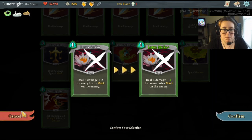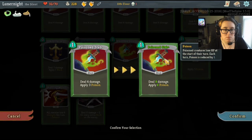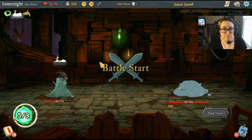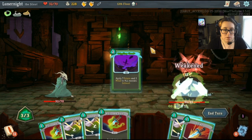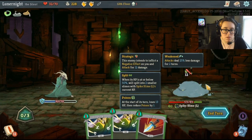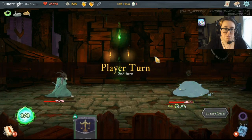Six plus four for each lotus mark. Grab my poison cards honestly. Cloud, strike, stab. I would've used another poison stab. I wonder... you're gonna split.